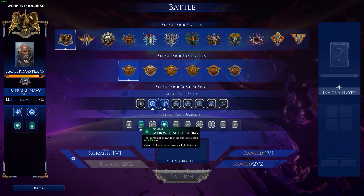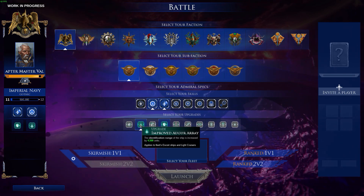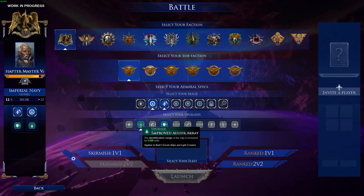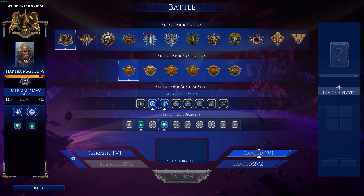Go with the improved auger array for the second upgrade. As you can see, the identification range of the ship is increased by 4500 units. It just gives you that extra bit of eyes on the battlefield so you can see the enemy fleet hopefully before they see you, and you can start pounding away with your weapons.